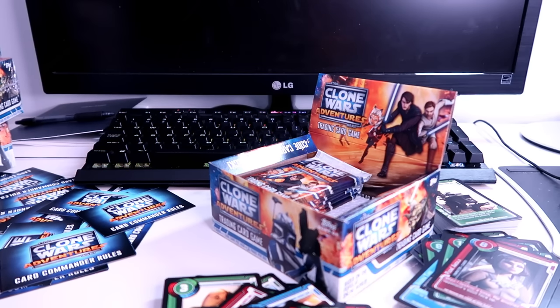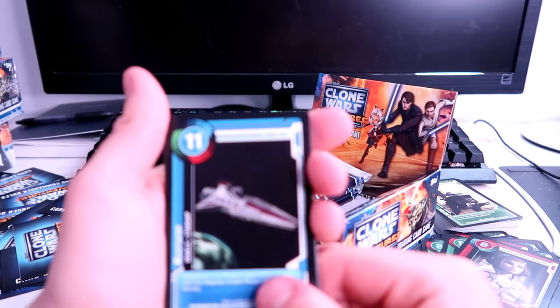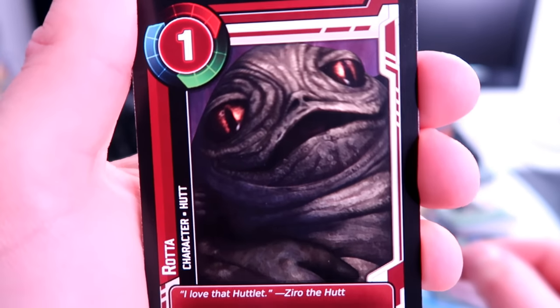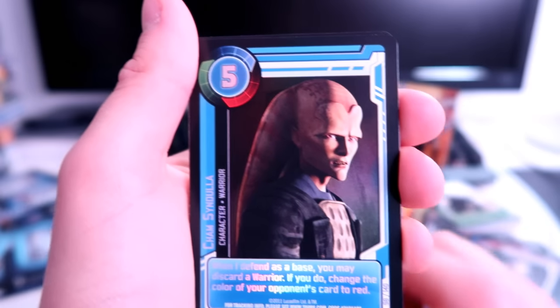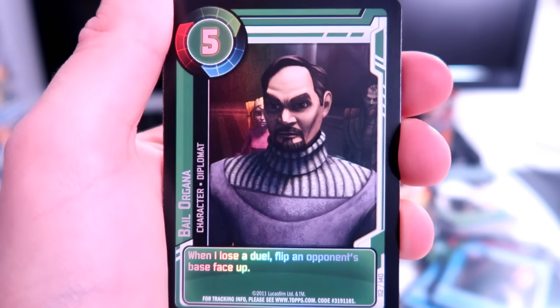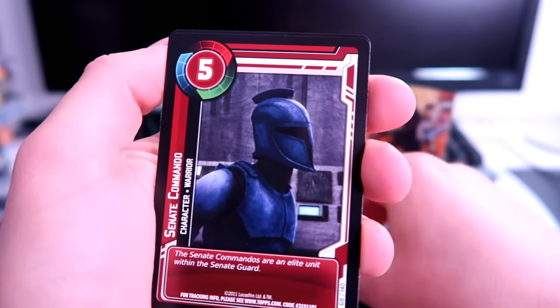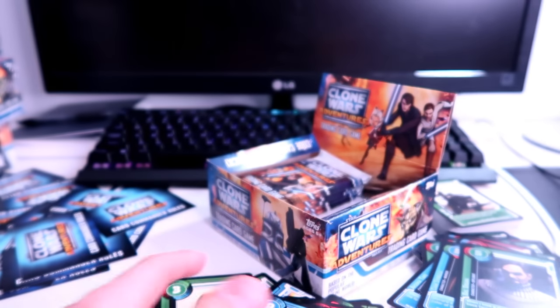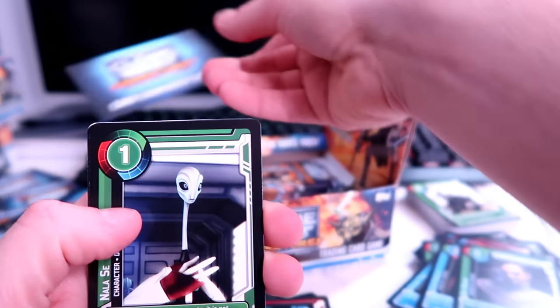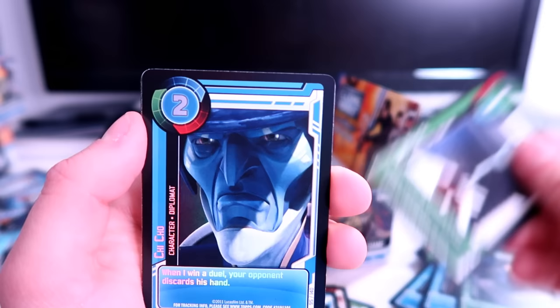Still struggling to open these packs — I'm new to this kind of video, so cut me some slack. The Negotiator, Rota the Hutt — kind of blurry image, not the best quality on that card. Cham Syndulla, the guy from the rebellion on the Twi'lek home planet. Bail Organa in holo foil — both those guys in holo foil. The Zillo Beast, senate commando, and Barriss Offee. About six or seven more packs to go.